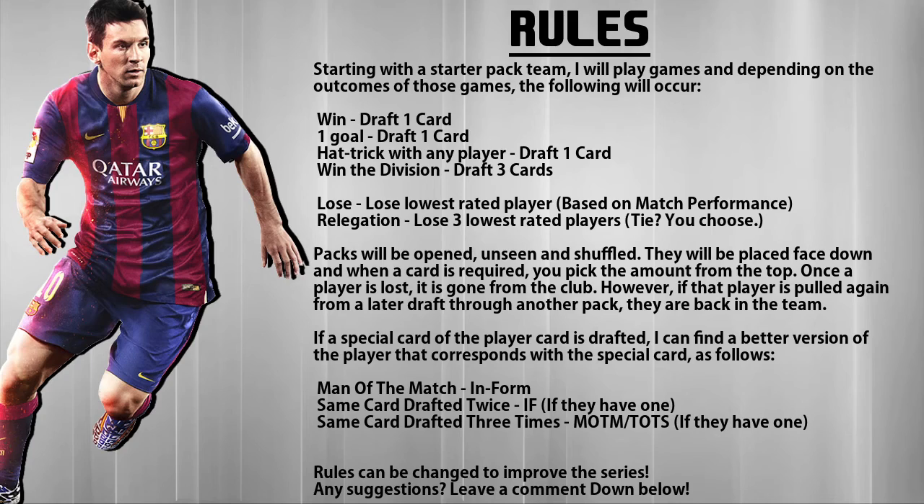If a special card of a player is drafted, I can find a better version of that player corresponding to the special card as follows. If it's a Man of the Match card, I can find the inform if they have one. If Aguero is drafted twice, I can get the inform. If it's three times, I get a Man of the Match or Team of the Season. Losing players does not count towards the drafted amount — so if I get Aguero, lose him, and then get two more Agueros, it counts as two, not three, because I lost the first one. And as always, rules can be changed to improve the series.